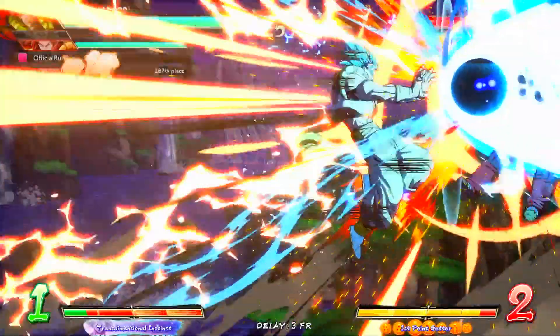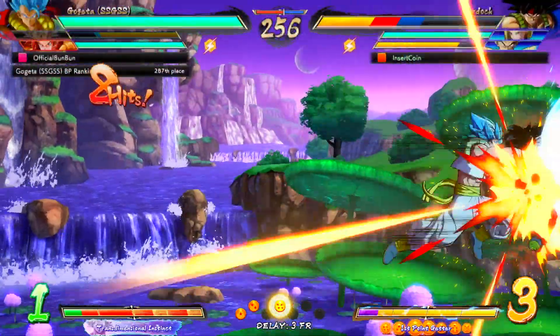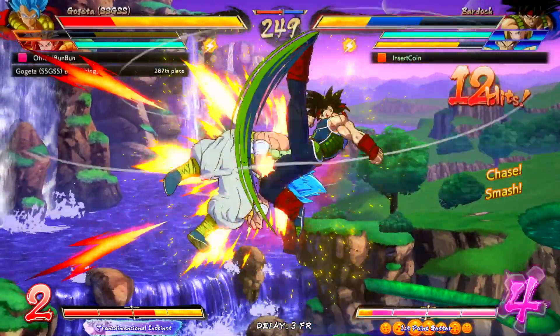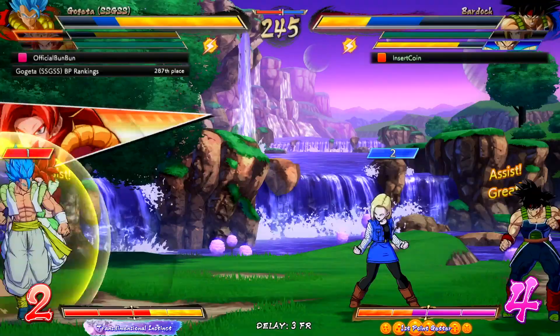Now Gogeta's into the game. UI Goku ran away getting his blue health back, and it worked out — that was smart. I think I die here; he's got the assist for it and he's got the combo knowledge too. But a bad DP is gonna allow me to punish here and I'm gonna go into the lariat — wait, what happened to my ki blast? I couldn't tell you.